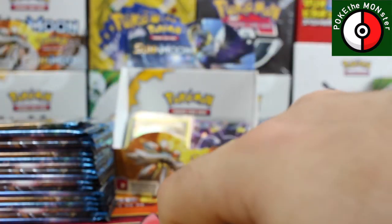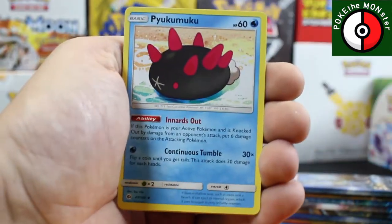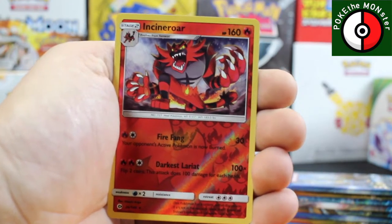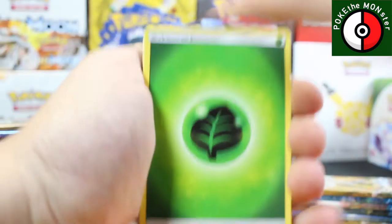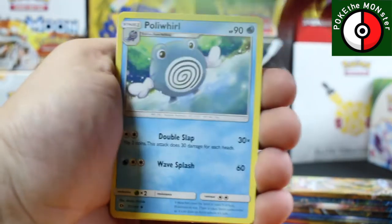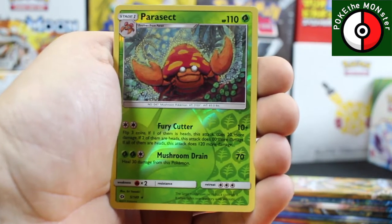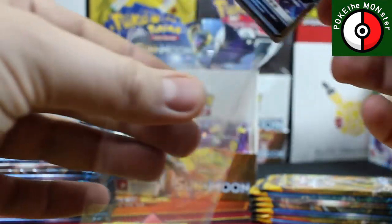If you've already started building your GX deck, let me know what you've made your GX deck to be — what type, what GXs you're using — because I've gotta build a GX deck from Sun and Moon and I just don't know what to do. Leaf Energy, Poliwirl, Nest Ball, Araquanid, reverse holographic Parasect, and our rare card is a Primarina GX! Yeah buddy — second GX of the box and we're not even halfway through!